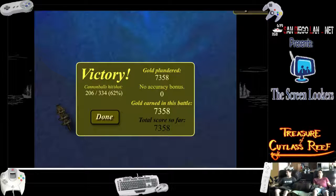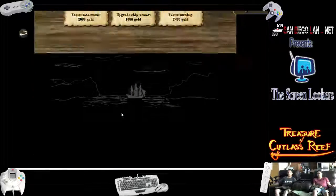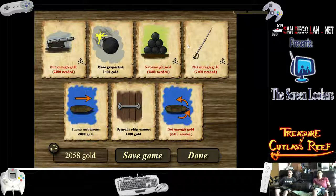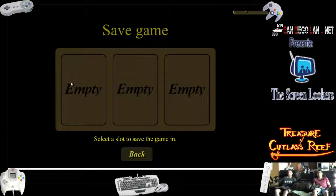I made 62% of the shots — that's pretty good. So you use the gold to repair your ship and buy upgrades. More cannons, faster reload speed, more crew on board, faster turning, armor, movement. We've got 7,000 gold. I think more cannons and a faster reload are the obvious choices. One of those, one of those, more crew, and armor. I think that's pretty good.